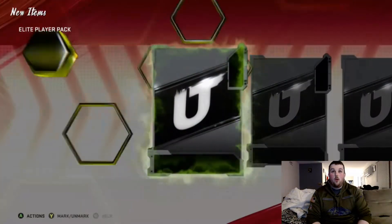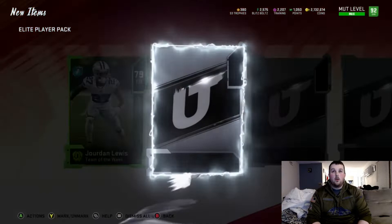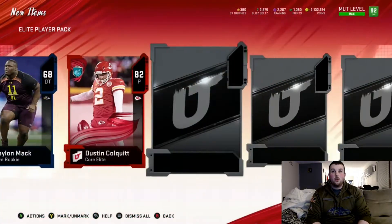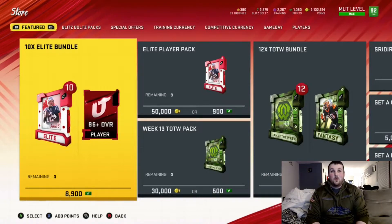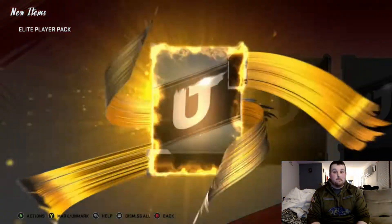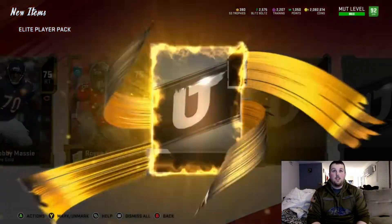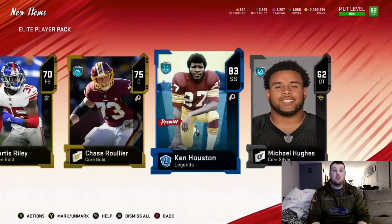Ideally we want to pull 500,000 coins worth of cards. We got an 82 Dustin Colquitt. We're not going to do that by only getting one elite in the pack. We've got to get double elites, some full legends, some LTDs, some series redux — something crazy to really make these packs worth it. We got a legend piece, 83 Ken Houston, but nothing crazy.